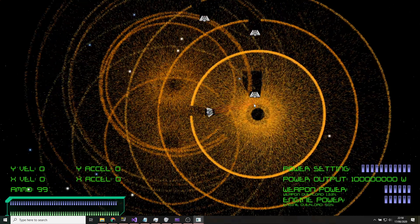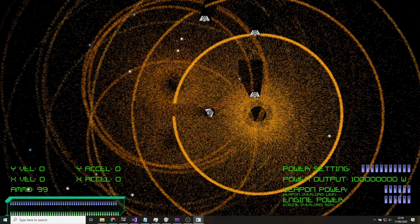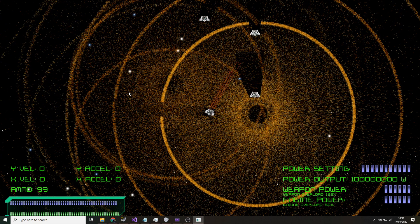There's a pause menu now, and you can actually zoom in and out while the pause menu is active. Options currently doesn't do anything, but save, load, save and exit - those three are fully functional. Also, one thing worth noting: if you tab out of the game, the pause menu will actually show up automatically, which is a nice little feature.